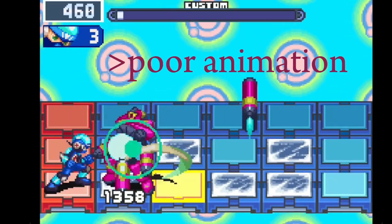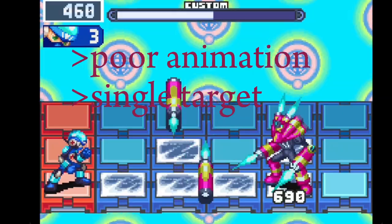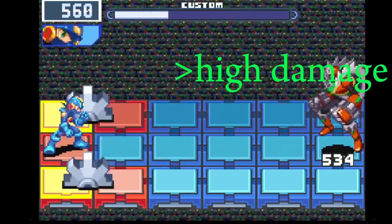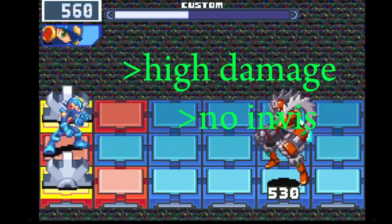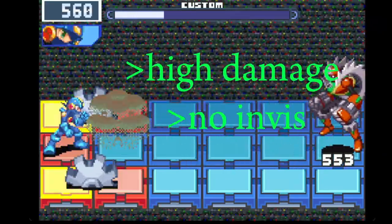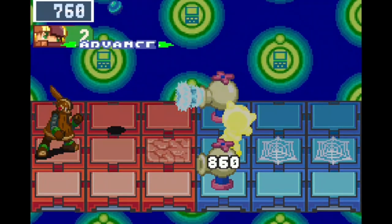They still have the cons of slow animation and single target nature. However, GigaCannons have significantly more damage, which is nothing to scoff at. This makes these chips much more usable as combo enders. They do not induce invis, which is a much needed improvement. Notably, they also push affected enemies down their row.